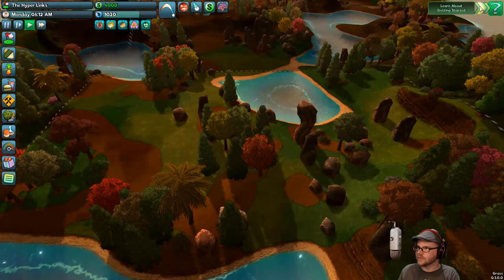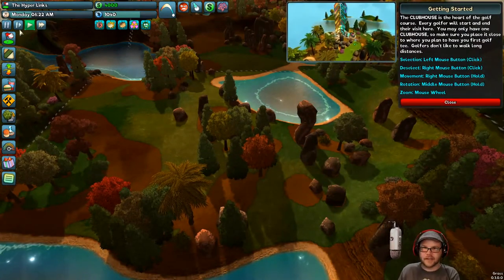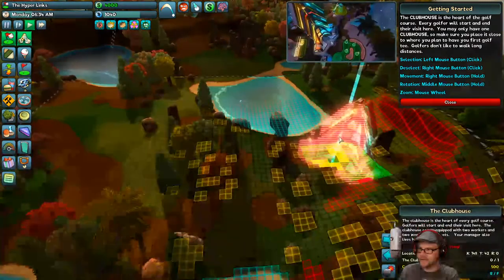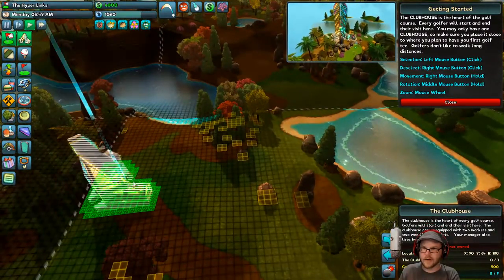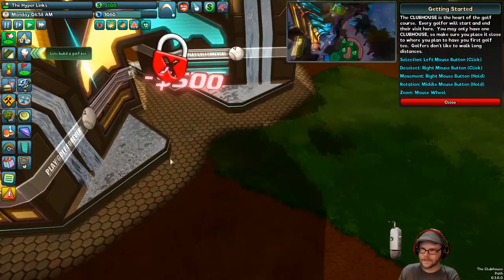Let's go in here. There's fancy rocks in there. The clubhouse is the first thing we've got to get. Let's go get a clubhouse built — it's right over here. It's going to go in right over here. I don't know what the front door is. That's the front door right there, I think.